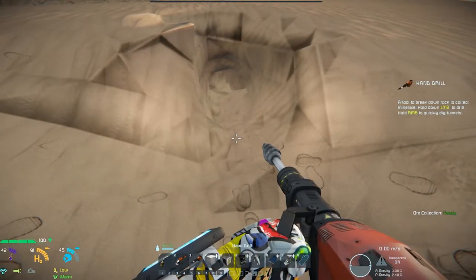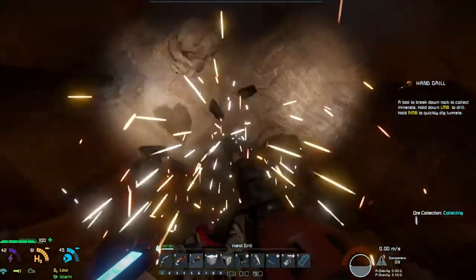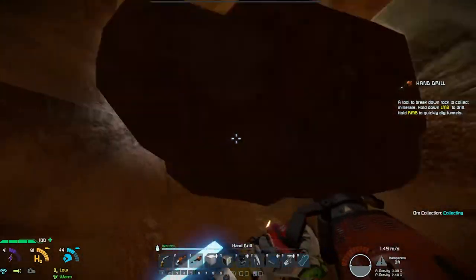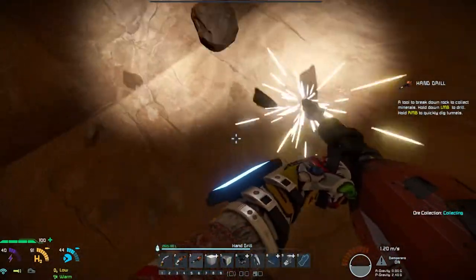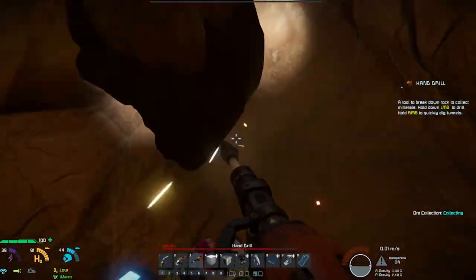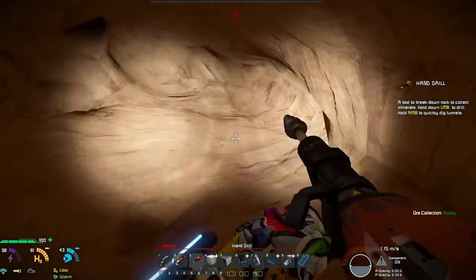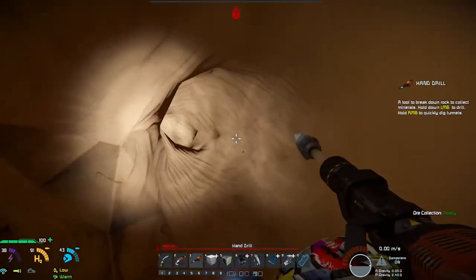They're generating some power — let's see how much. The basic refinery needs 330W; we're getting 94 and 94, that's only 188W — not enough. Might have to build another solar panel. The problem with solar panels is once you place them at the right angle, the sun moves and they're no longer effective, which really limits you.